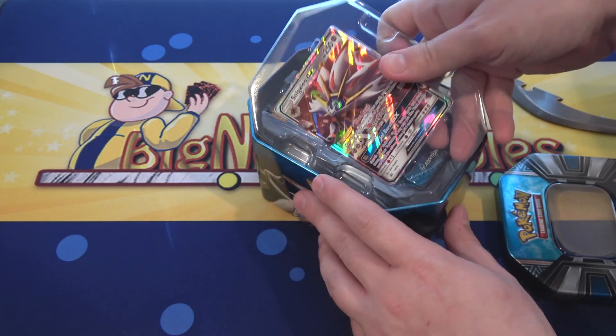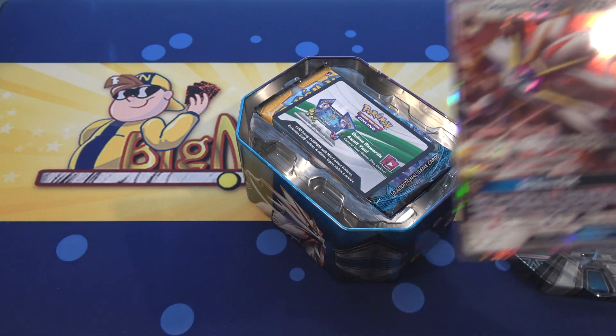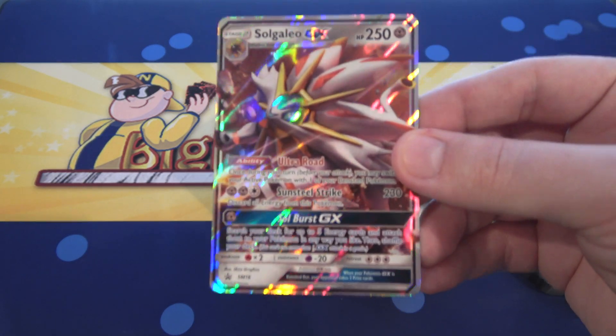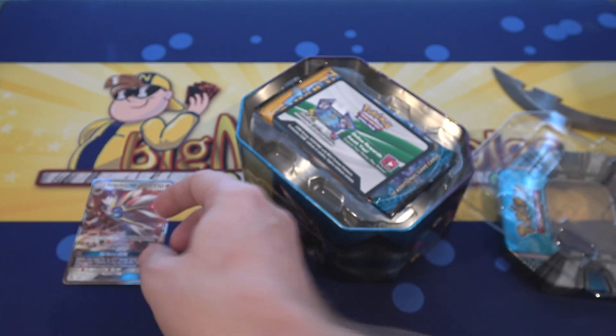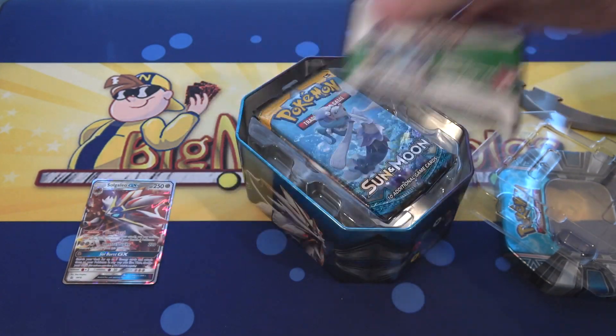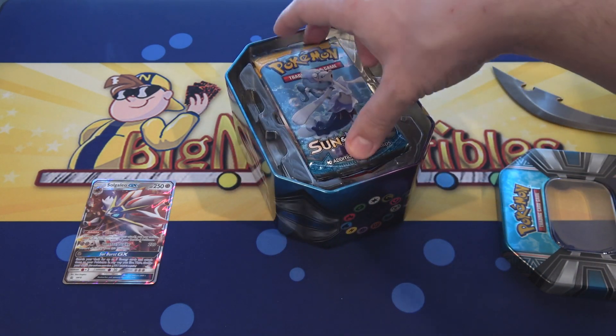Let's go ahead and get our promo card out of this real quick. All right, so here's our Solgaleo GX card. That looks really cool — I like the holographic on it, too. So that is amazing looking. Then you have the code card for the tin. I need to do a digital pack opening really badly; I have a bunch of codes laying around.